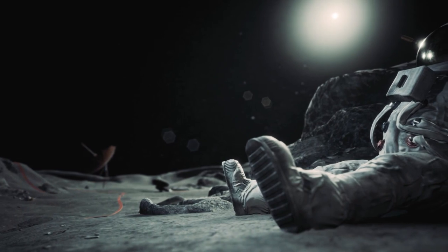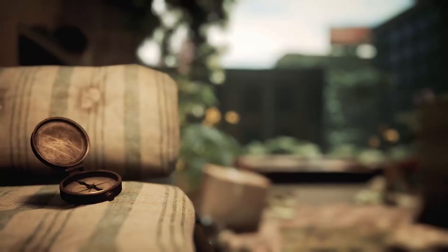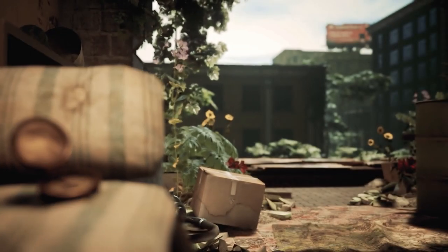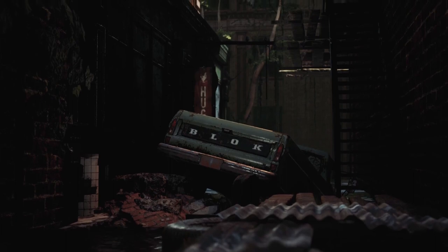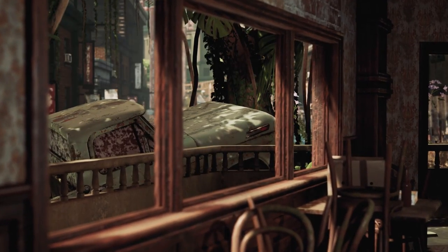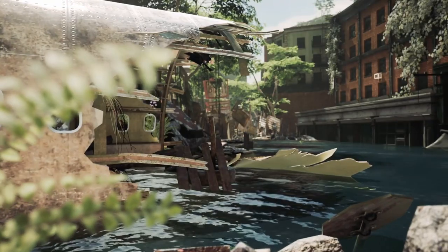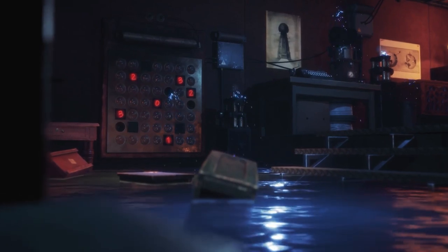One thing that immediately stands out is just how amazing this thing looks. From the moment you open up the main menu to when you first start learning the basics on how to interact with things in the lab, you quickly notice that the texture quality on items is absolutely through the roof. The game looks so good in fact that it easily matches up with the likes of Lone Echo and Half-Life Alyx when it comes to graphical quality.